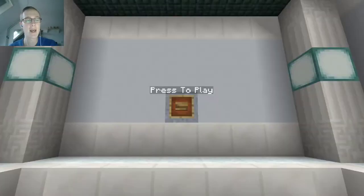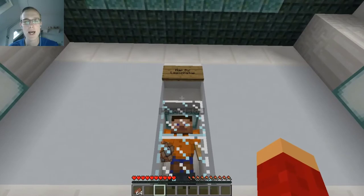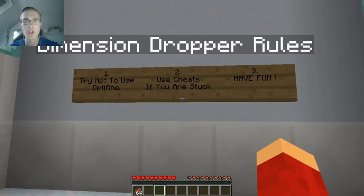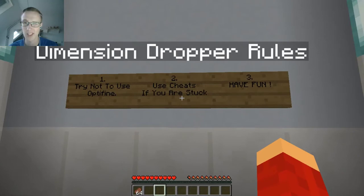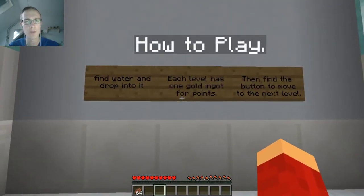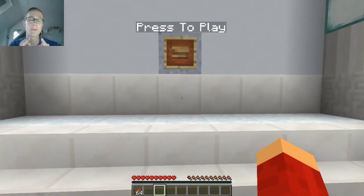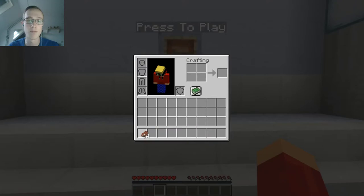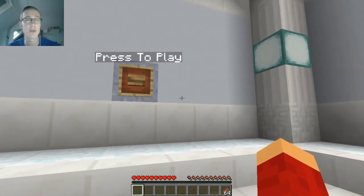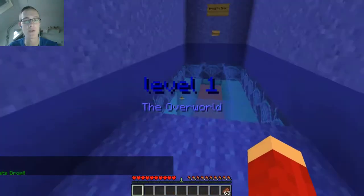Hey dudes, it is Adraelian here back with another Minecraft map. This one is called Dimension Dropper and was made by Lego Pitstop. Let's see the rules: try not to use Optifine — I don't have Optifine on this one. Use cheats if you're stuck. Have fun — well, I'll be having fun. Find water and drop into it. Each level has one gold ingot for points, then find the button to move on to the next level. Let's hop right into it — three, two, one, let's drop! Level one: the Overworld.